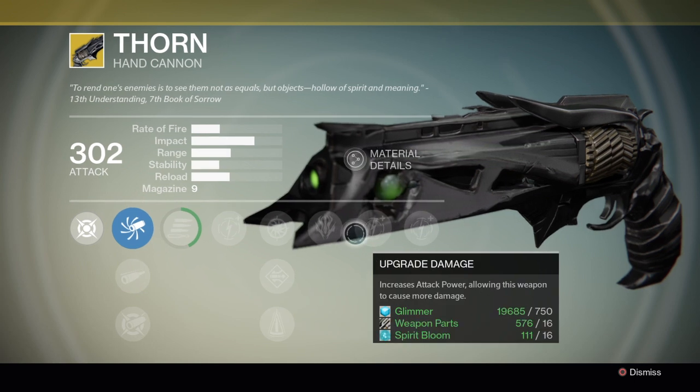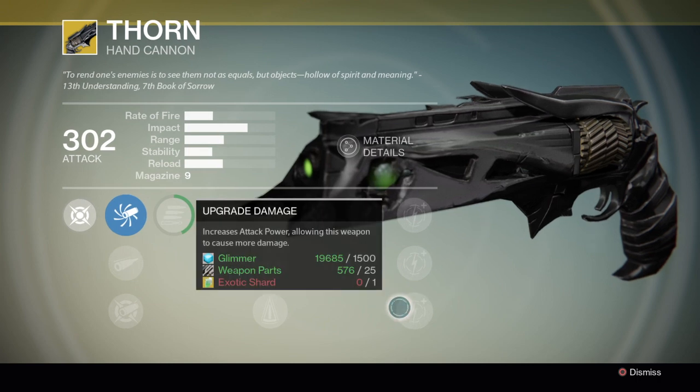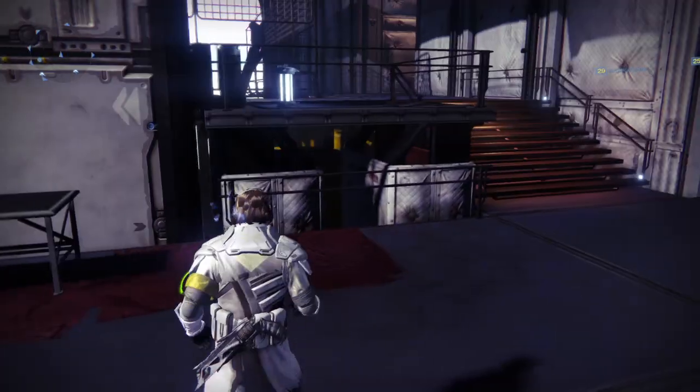And then go up here to upgrade damage, upgrade damage. And of course, all the way down the line to the final one, which is of course an exotic shard. Materials are going to be spirit bloom and the exotic shard. So this is actually a really easy weapon to upgrade — as long as you do your bounties, get out there, and constantly use it.